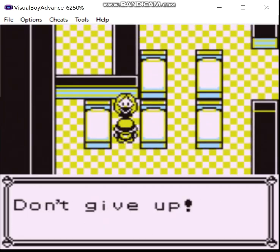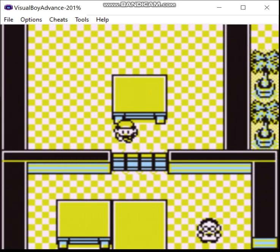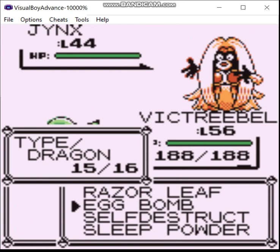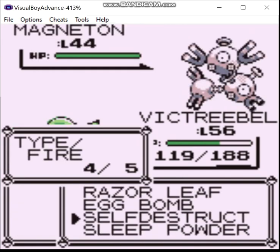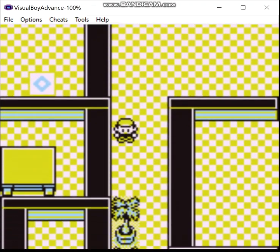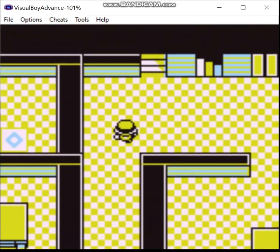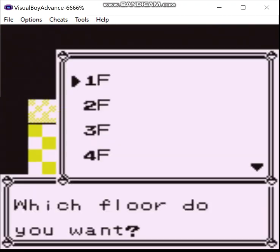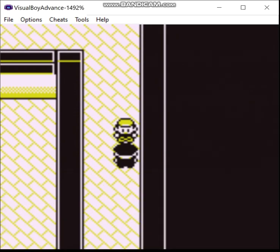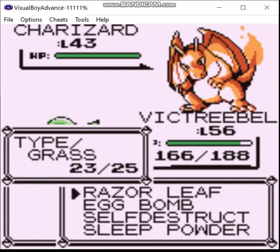Heal again while we're here. Dragonite, bitch. Then we heal again - this is actually rather convenient, isn't it? And now let's go up to the 11th floor to take out that one grunt up there. It's actually a stronger grunt than most of the others.